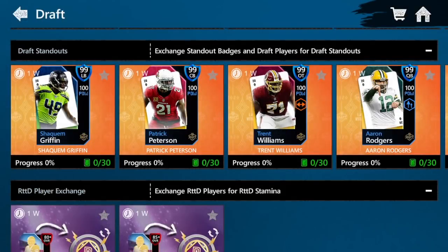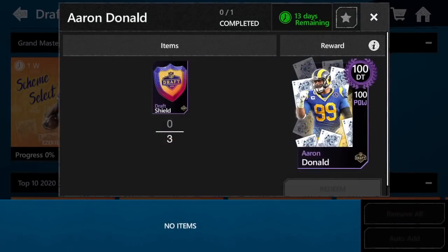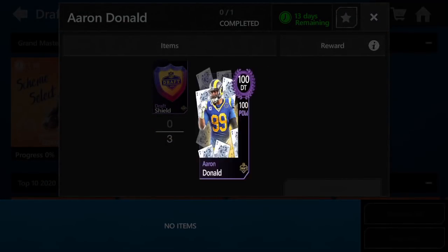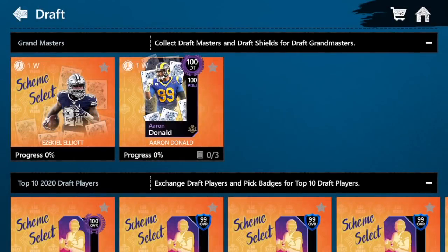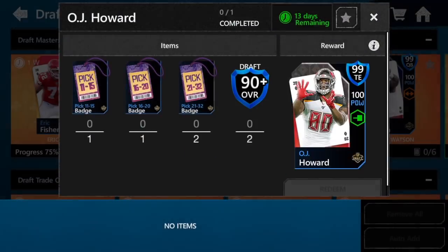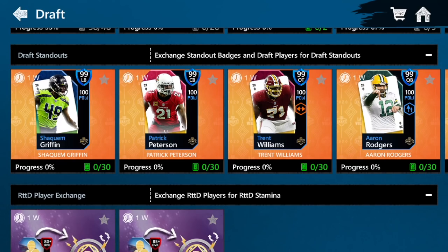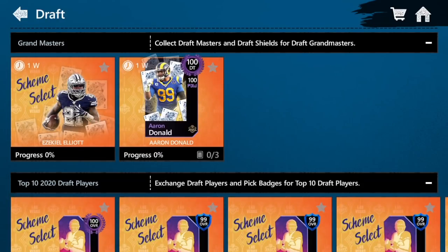That was my favorite part — I never really tried to go for the best team back then, I would just make coins. I'd complete the master in the first day by buying stuff off the auction house, sell it for a profit, and if I wanted it, I'd buy it back later. So the dynamic of being able to sell stuff as soon as you get it is pretty cool. Aaron Donald you can't auction at all, which is kind of weird, but Ezekiel Elliott you can auction. These draft masters are all auctionable, Elliott's auctionable, the draft standouts are auctionable — a lot of stuff is auctionable, so you can just sell stuff right away.